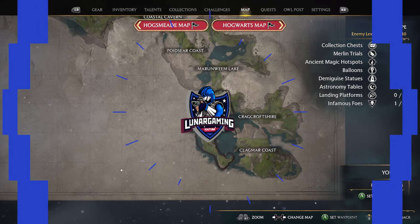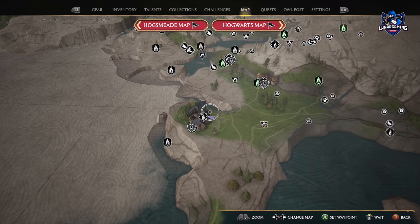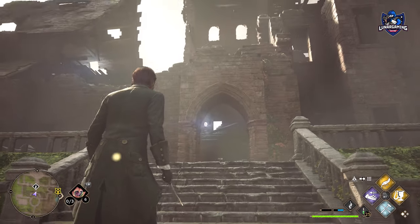Hi guys, Luna here and welcome back to another Hogwarts Legacy guide. In this one I'm showing you how to start and complete the side mission Cursed Tomb Treasure, which is a treasure hunt to find a unique outfit called the Treasure Seekers Attire.